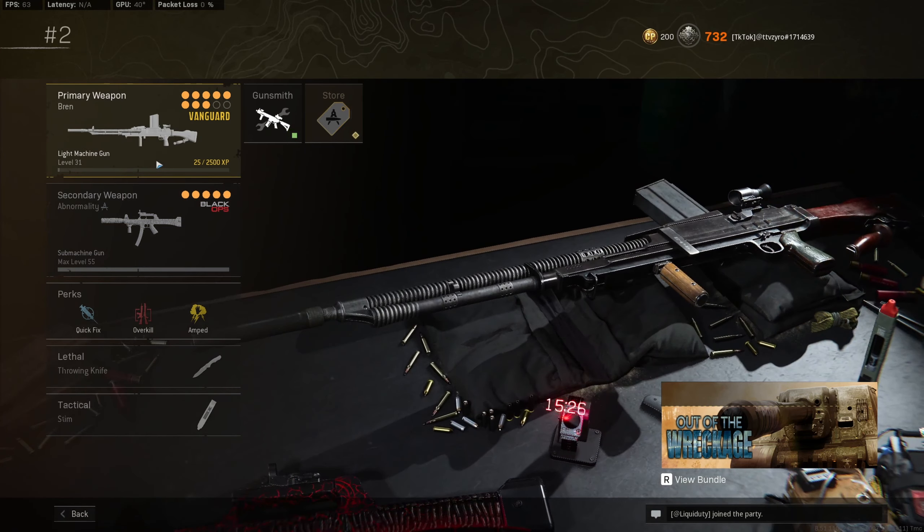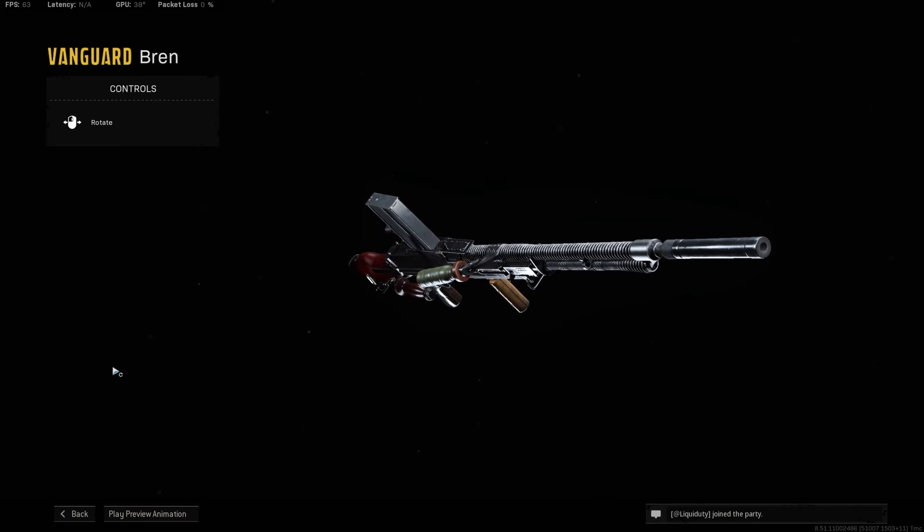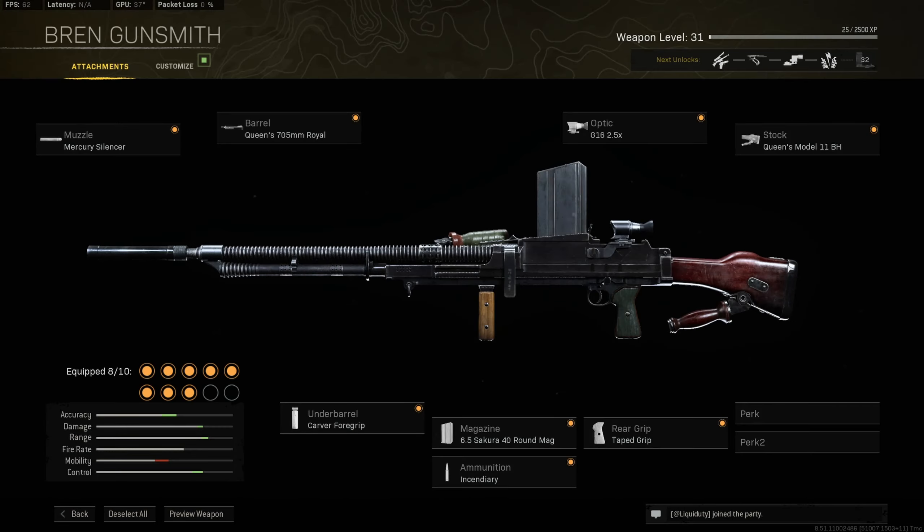For the primary slot I have the Bren — I know it's only level 31 and I haven't used it much, but from what I've heard and experienced, this is still the best fully automatic primary weapon in the game. Despite its nerfs, the recoil is essentially non-existent when built correctly. I'll link a recommended Bren class setup video in the description since I can't give you the best level 70 class right now. This gun will definitely be receiving a nerf in Season 2, so make sure you're running it before the update.